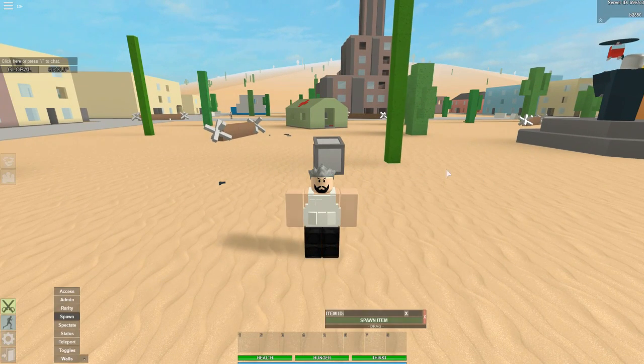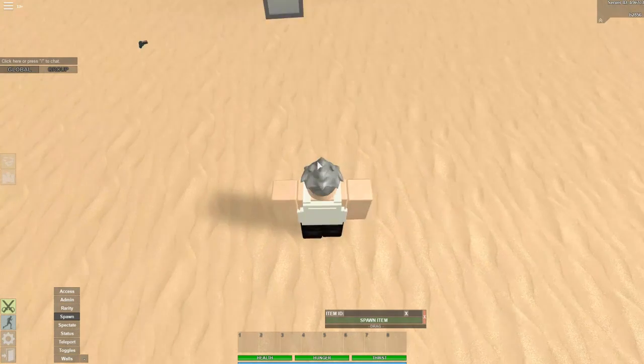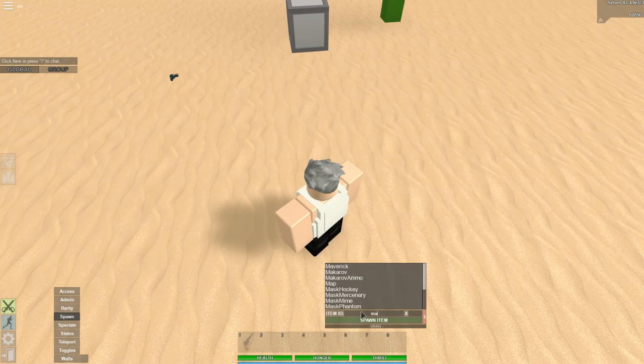So anyways, they added a new gun, which is pretty cool. It is called the Model 29, as you can see right here. That's what it looks like on the ground, and if I pick it up in my inventory, that's what it looks like.